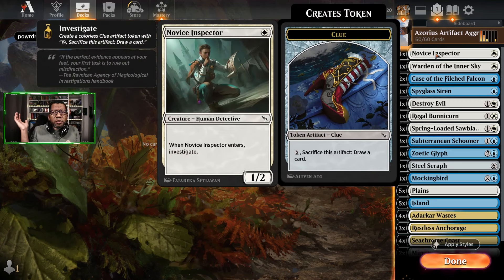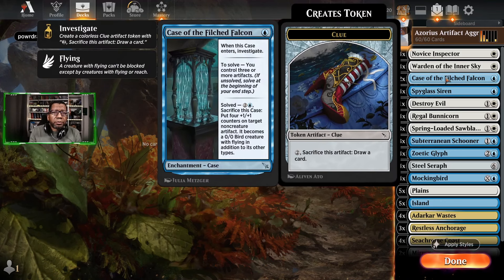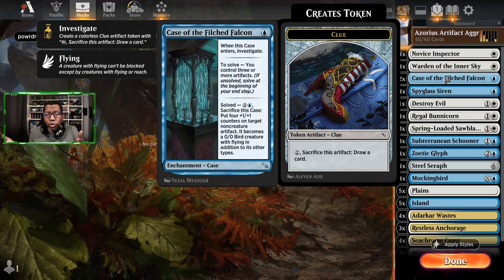Novus Inspector seems to find its way into so many different decks, and it's not a surprise here because it does make an artifact and give us a body. We have four Warden of the Inner Sky because we're going to be able to just put tokens on it, make it fly, and honestly just scrying into some of the key cards could be important. There's only a couple of cases of the Filch Falcon, but it does make an artifact and later we can turn something into a 4/4 flyer, which you might need playing against some control type decks.